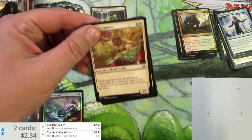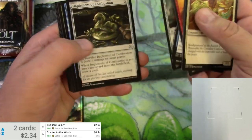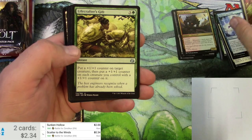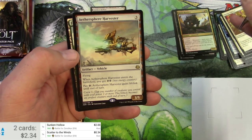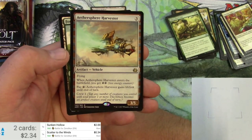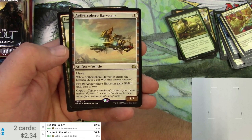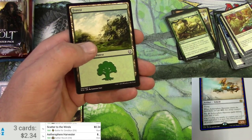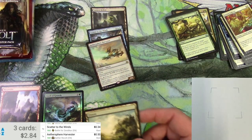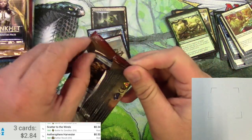On to Aether Revolt. On to the uncommons: Lifecrafter's Gift, Perilous Predicament, Ridgescale Tusker, and an Aethersphere Harvester for the rare. It's a vehicle for three, a 3/5 with flying. When it enters the battlefield, you get two energy counters. You can pay an energy and it gets lifelink. You crew it for one. It's 50 cents.